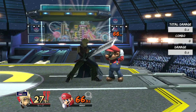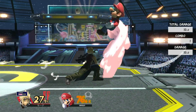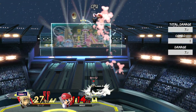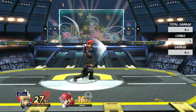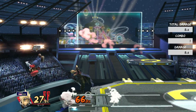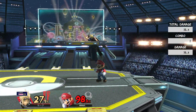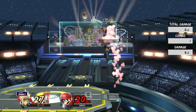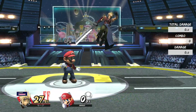Next we have up tilt. Funnily enough, up tilt also chains into up air, which is a really good combo. Up tilt is generally more useful — it can reach platforms. With up tilt into Nair alone, you put your opponent in a pretty awkward situation, and then you can follow them from there. You can do the basic chain of following them with up air. Either way you're putting your opponent in a pretty bad spot, and the hitbox is also fairly generous.